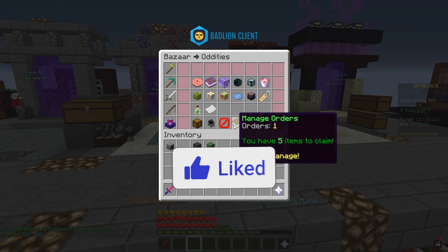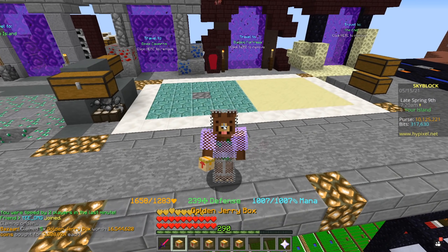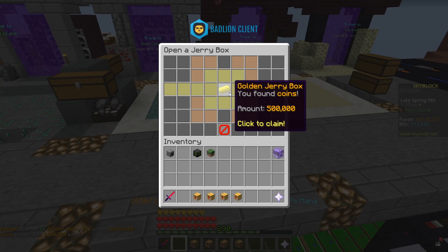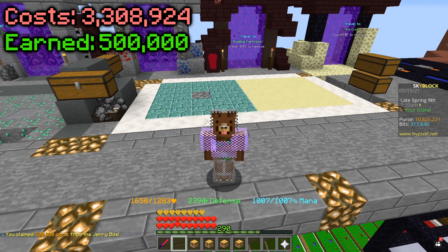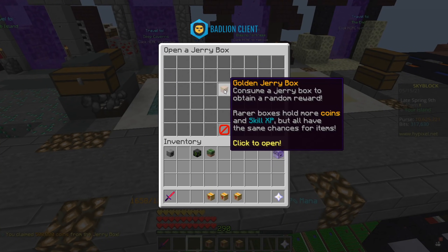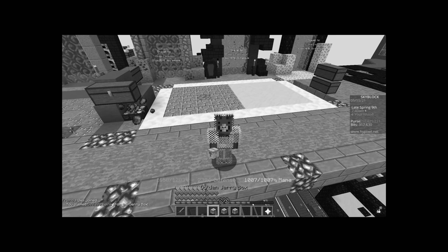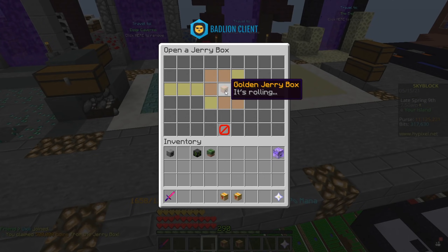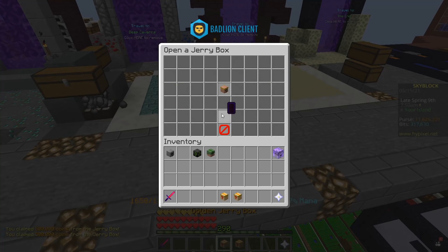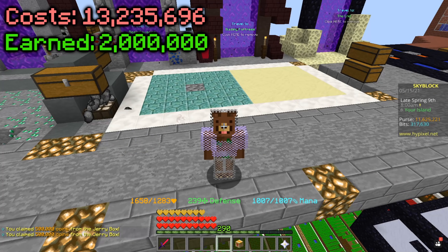Moving on to the golden boxes — let's see if we're going to be getting insane luck. Golden Jerry box — let's go! 500,000 coins — that's a pretty big loss. By the way, we spent about 16.5 million on these. Next one — 500,000 coins — it hurts my wallet. Next ones keep coming up short as well.